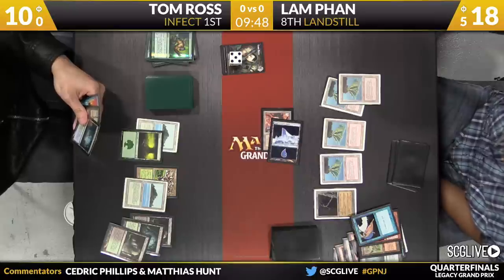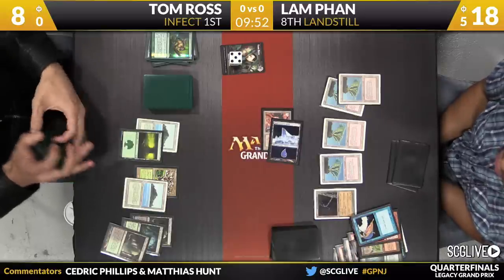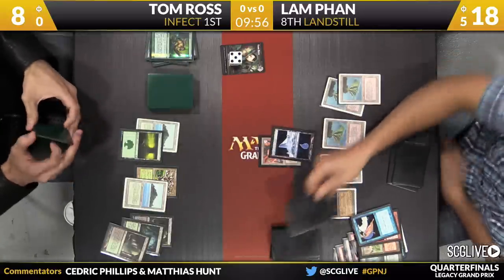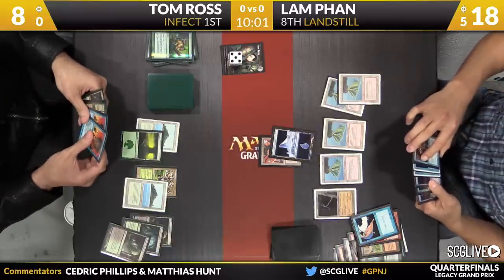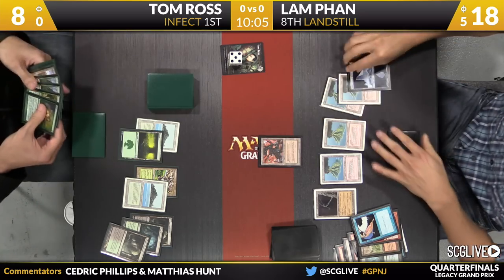If he had an answer to Wasteland, he could actually ambush this Factory. He could go get an Ink Moth, activate Ink Moth, Pendlehaven it, block and kill the Factory — but you're right, Wasteland is really putting an end to all of that. Lamb is just going to keep doing what he's doing, which is draw blue cards and attack with the Factory. Great, more blue cards. Sign me up. This is a dream come true for you.